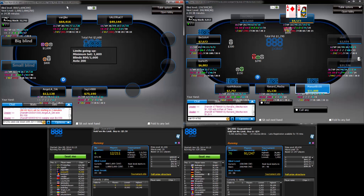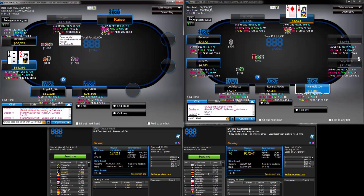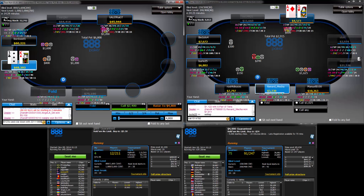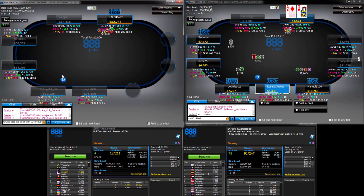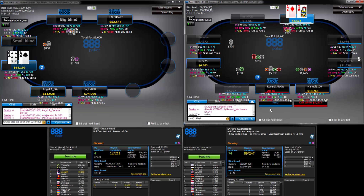M7 on the top right — probably going to be pretty hard to fold here. M7 on the top right, but this Queen... of course we are in early. And that does look strong. M7 — I think we can probably fold now. These guys have been kind of tight.